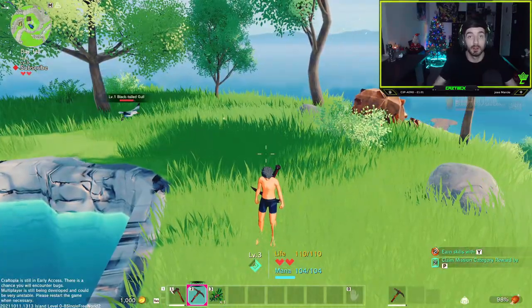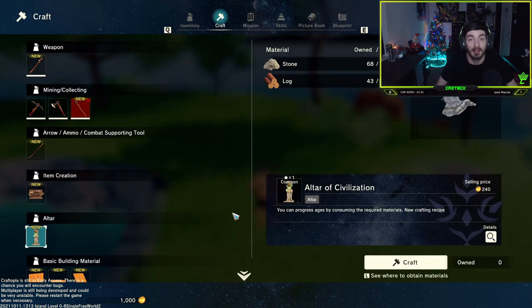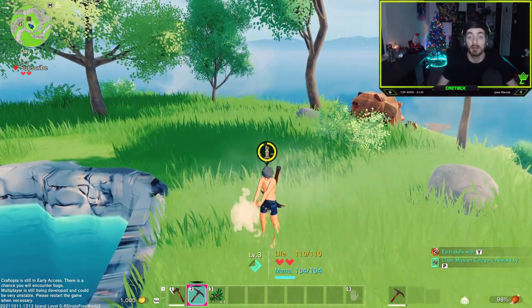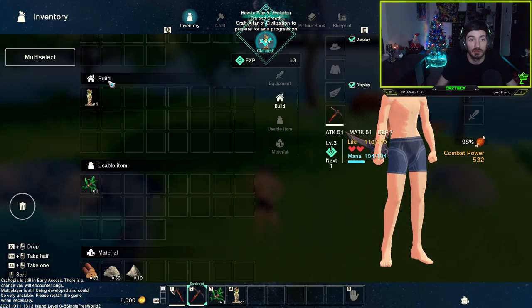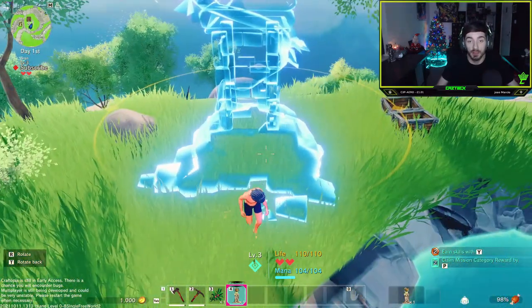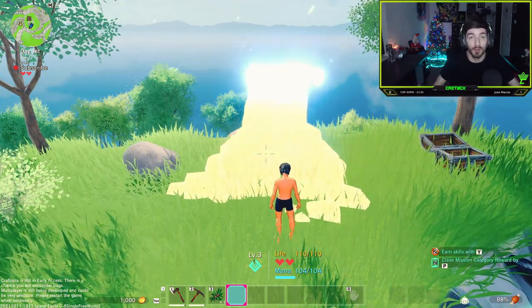I've gathered my logs and my stone. I'm going to head into my craft menu and select the altar of civilization. I've got plenty of resources, so let's craft that. It will automatically put it onto my hotbar, but if your hotbar is full, head into your inventory and go to the build section. Here you can equip the altar of civilization and place it down.